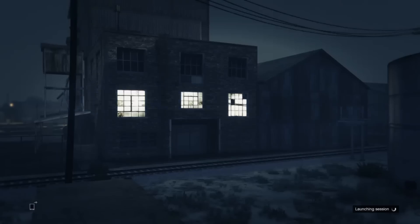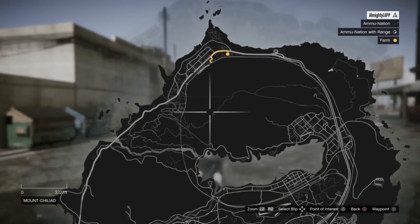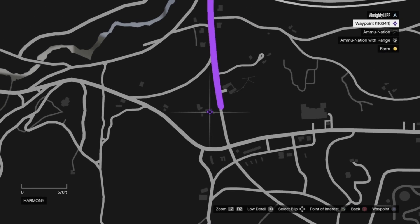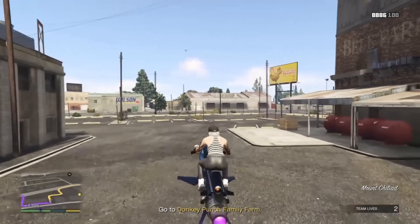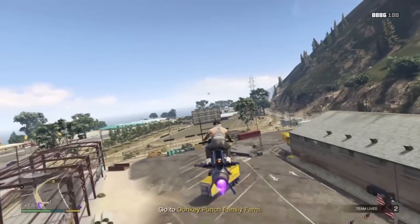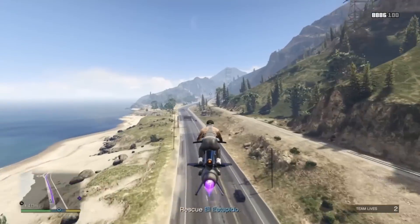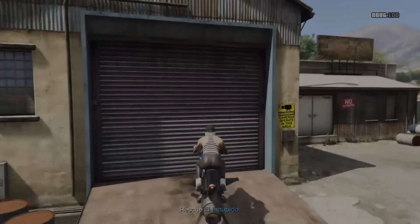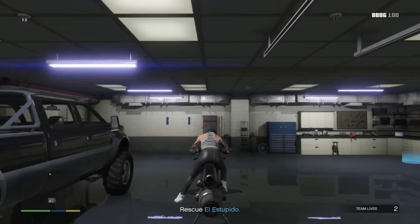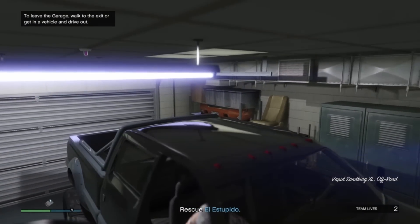Once you get in, pull up your map and go to where your garage is — it's right here on the map. Fly or drive there; it doesn't really matter since there's no time limit on this mission. Upon arrival, go ahead and enter your garage. As you can see, there's your truck — go ahead and enter it and then exit the garage.